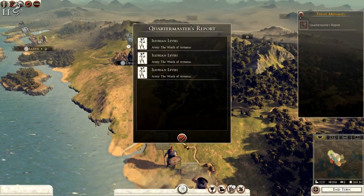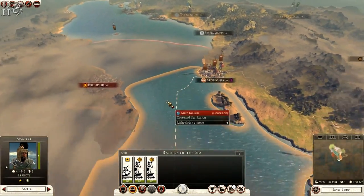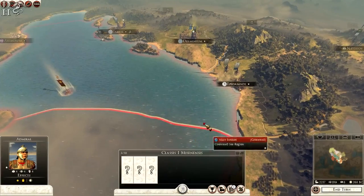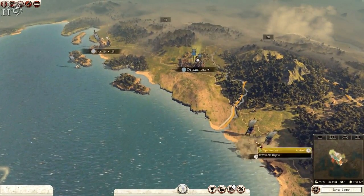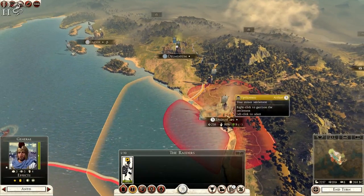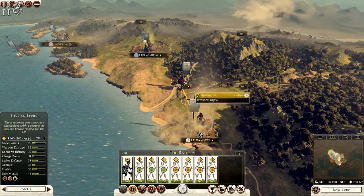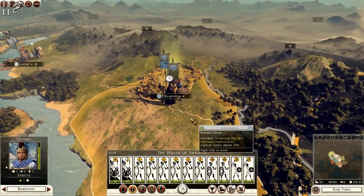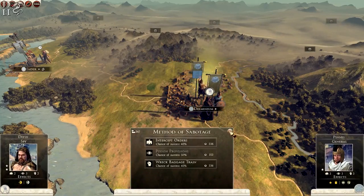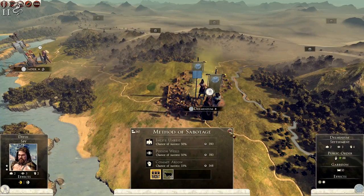The levies are built at the settlement. With my ship gone I need to get back to Epidamnos — it's going to be awkward because Rome has ships in contested sea regions. I'm taking my general out and putting my other general in. He gets twelve levies. I try to use the spy to attack the general but I can't afford to poison the provisions.